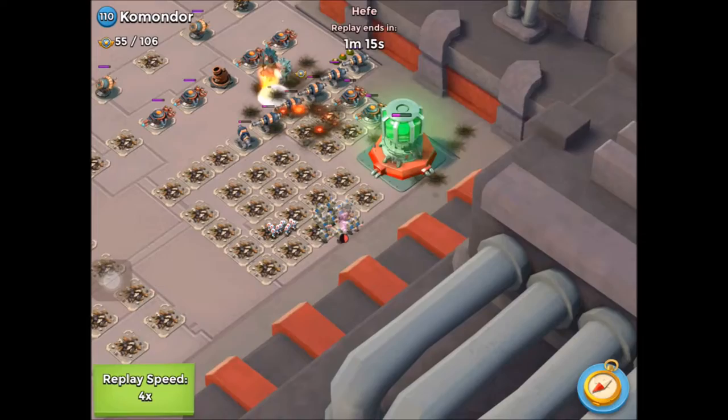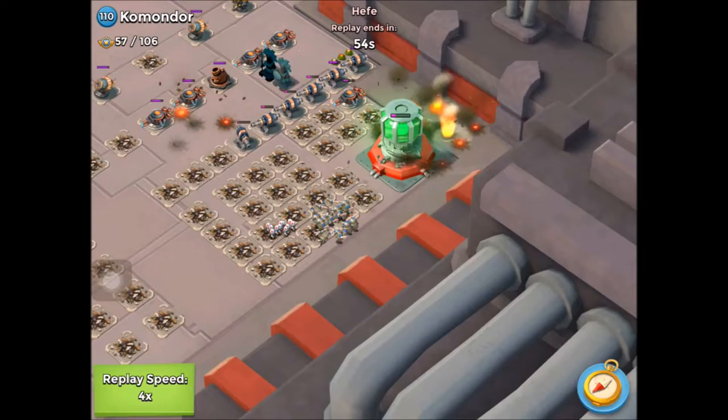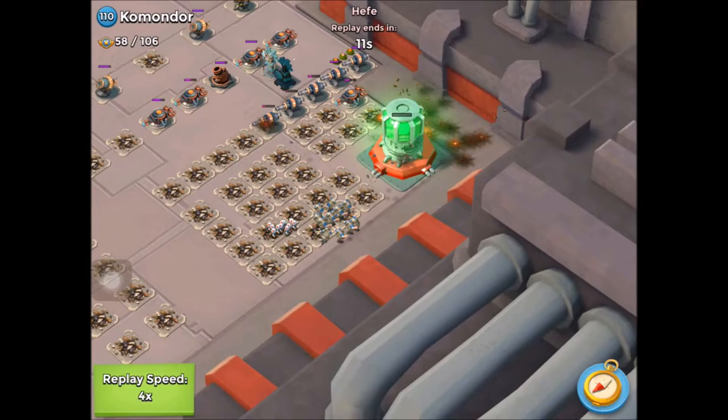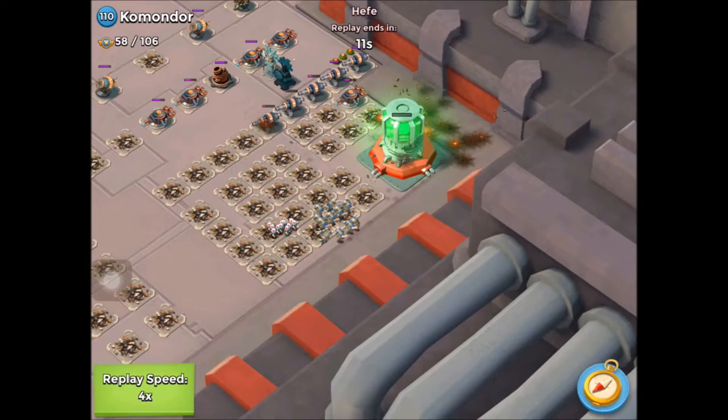We'll speed it up to times four. He's in on the headquarters — he's dropped a bit of extra barrage with the Grenadiers. Massively inaccurate, throwing all over the place, but plenty of stuff hitting the headquarters. It's going down, and he's had plenty of time and hasn't lost any troops at all — or maybe one or two Grenadiers.